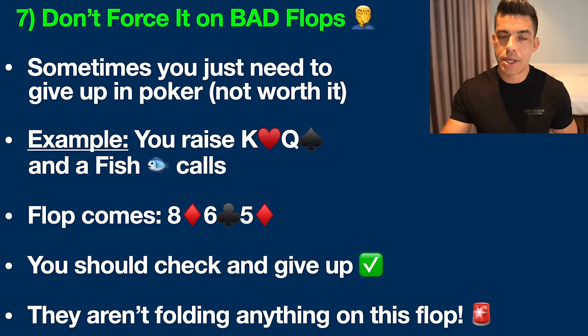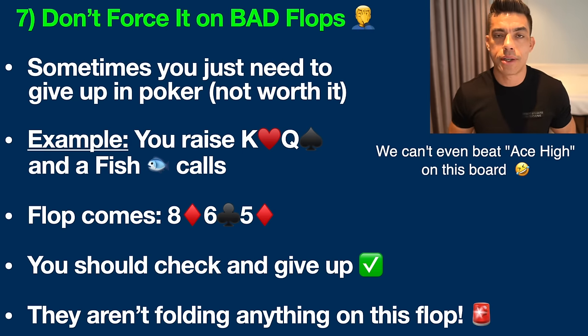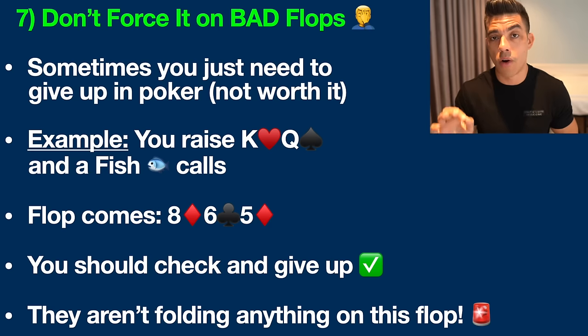When a flop is highly coordinated, there are tons of different draws on the board. If this player has any seven, they have an open-ended straight draw. And this flop is wet — if they have any two diamonds, they have a flush draw and won't fold. We don't have any diamonds either, so we don't block diamonds and have no draw ourselves. Recreational players don't fold anything — any five, six, eight, pocket threes, even ace-four. In this situation, just check and give up on total disaster flops like this.